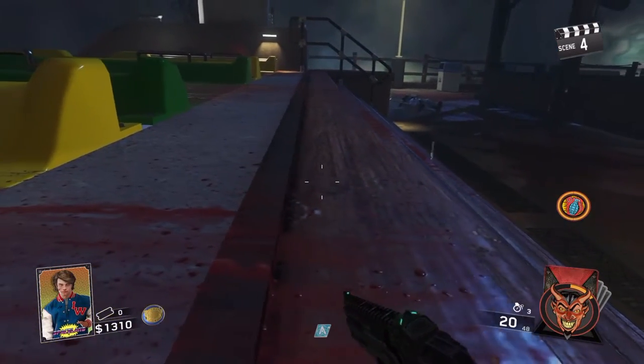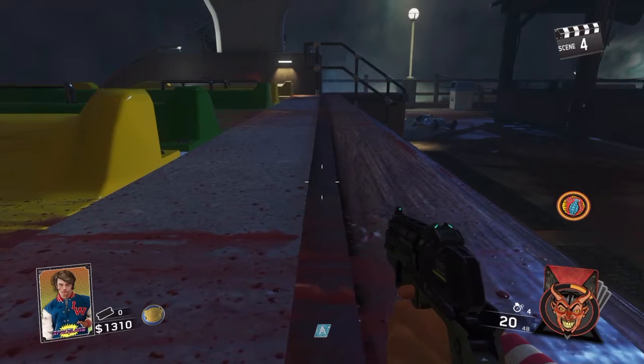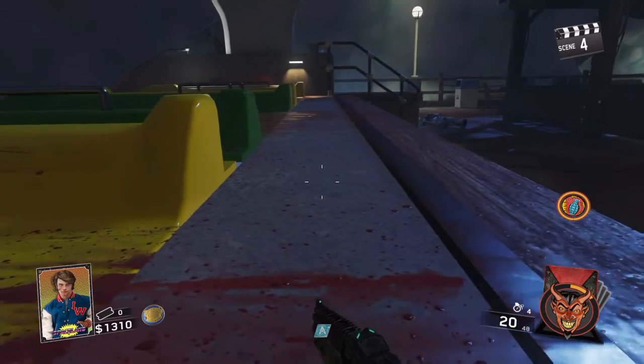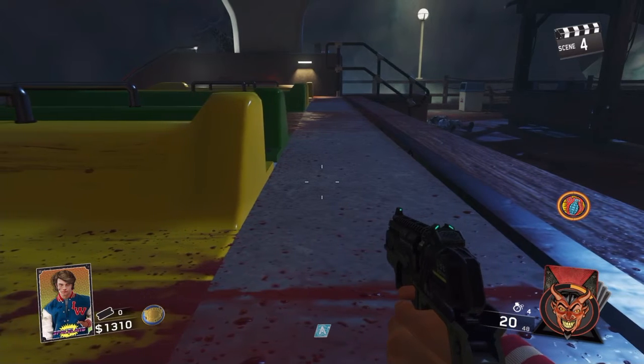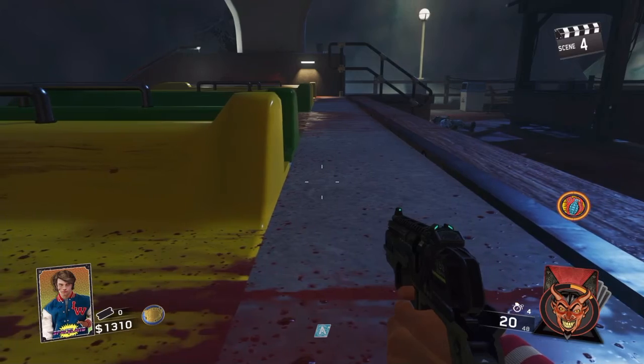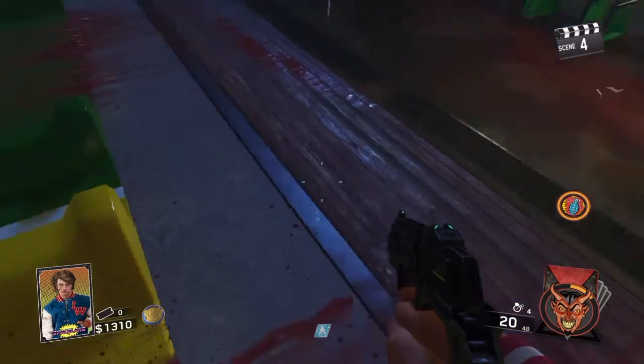What you want to do is lie down on this yellow slide, and you want to go left when you're prone. You'll see it start to slide a bit. What you want to do is kind of control the sliding and try to stop sliding, and when you stop sliding, stand up.